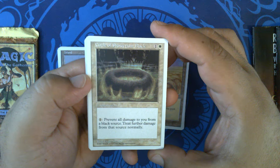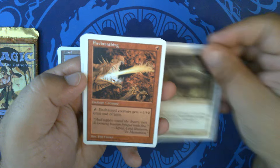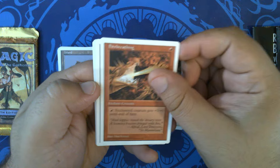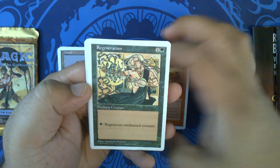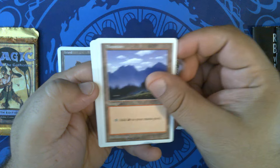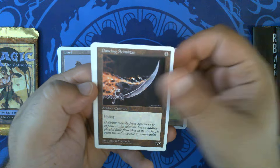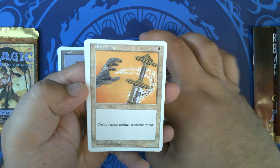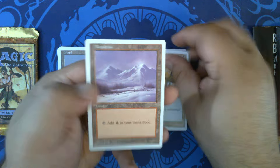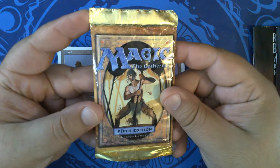Circle of Protection: Black by Jerry Grace. Fire Breathing with that lovely Dan Frazier art. Regeneration art of course by Quentin Hoover. Mountain, Forest, Dancing Scimitar, Disenchant with art by Brian Snowde, and a Mountain. Very nice. Let's take a look at what's in the booster pack.